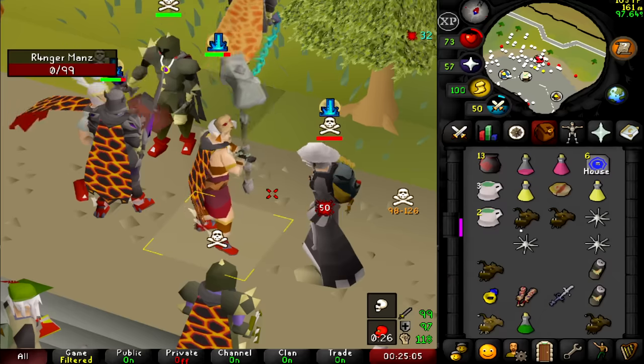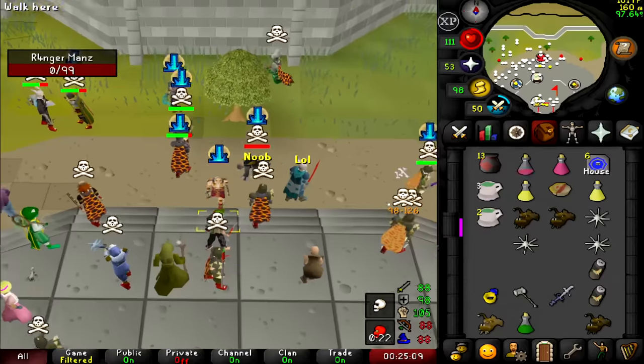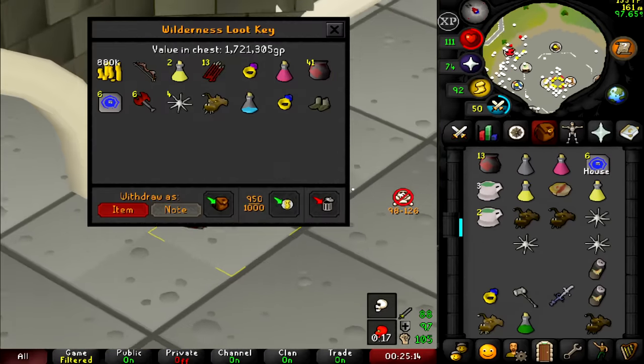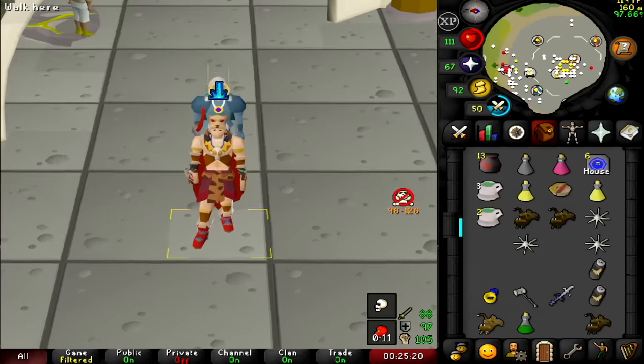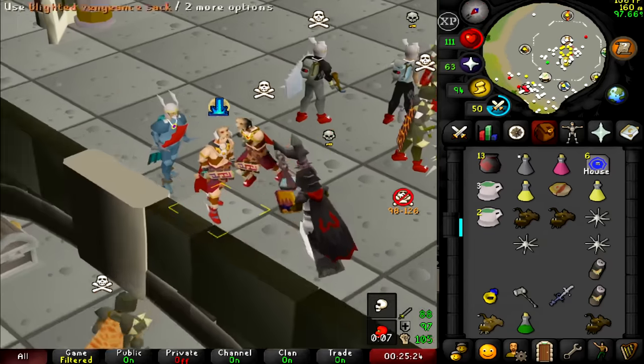I messed it up and we got him. He drops the noob. I completely messed that up — I still have a spec and it didn't go off, so I tried to whack instamall again. 1.7 mil, I'll take it.